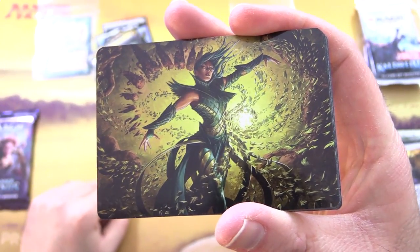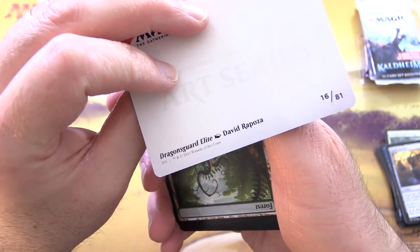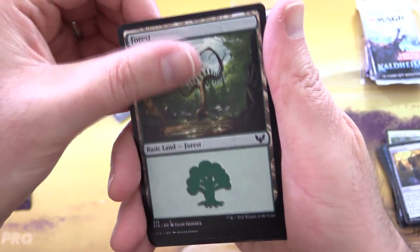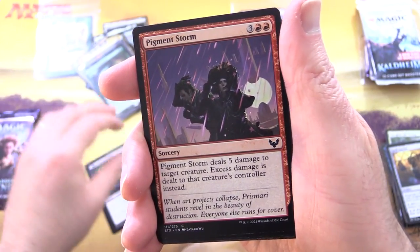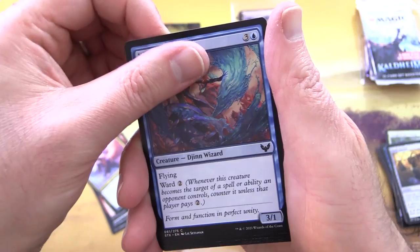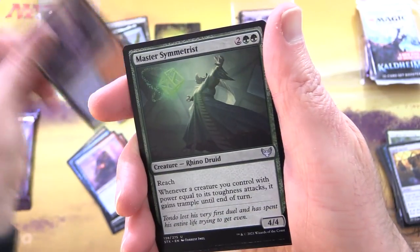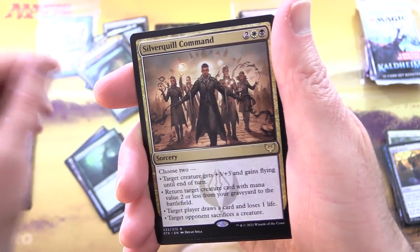Opening the second Strixhaven for Servillo. That is Dragon Guard Elite. We have a Forest, Pest Summoning - speaking of the Pest, they will appear - Pigment Storm, Spectacle Mage, Waterfall Aerialist, Prismari Pledge Mage, Prismari Campus, Master Symmetrist, and Silverquill Command is the rare.